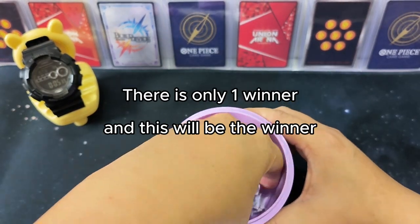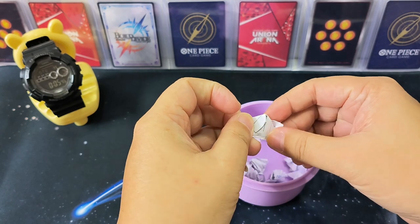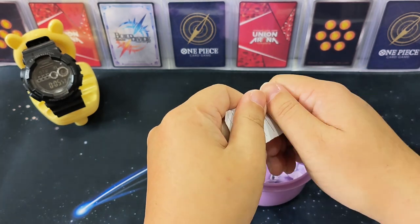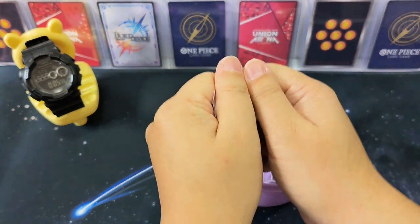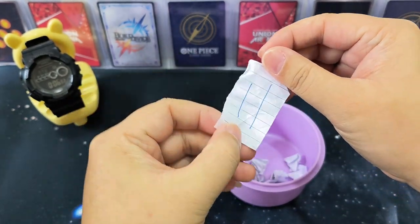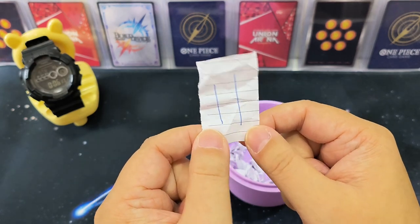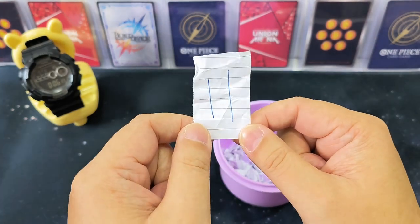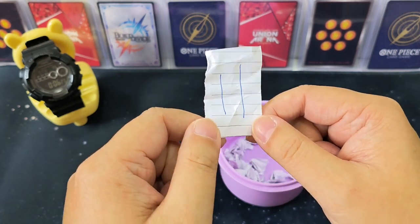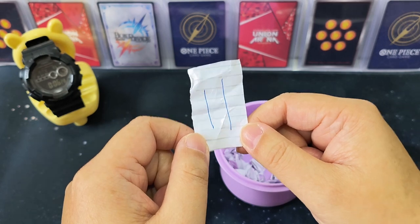Let's start the draw now — there's only one winner. This is just like when I was a kid and my parent asked me to pick a number. Are you ready? Three, two, one — open! It's number 11! Congrats number 11! I'll check who number 11 is and send you a contact message in the price giveaway video.